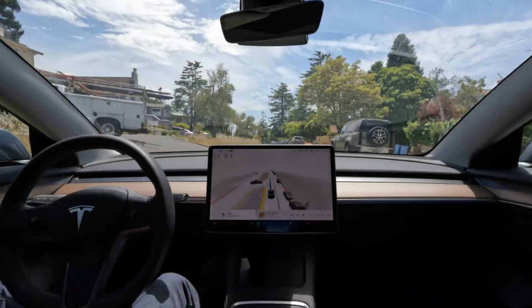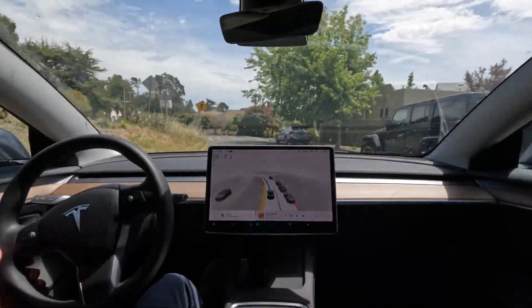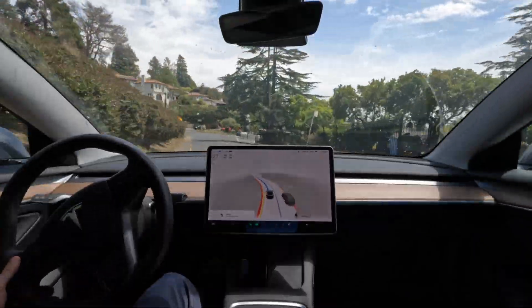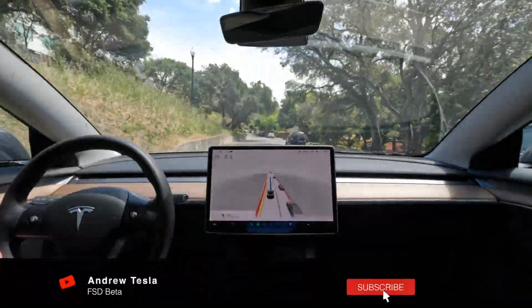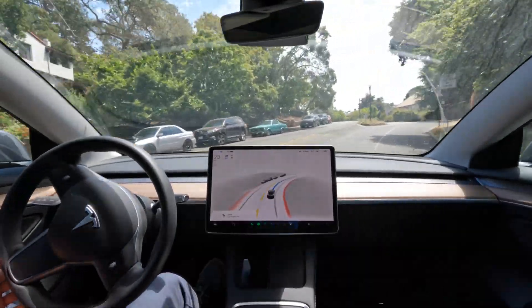Hey everyone, welcome back to another FSD beta version 10.12.2 video. Today I'm taking a drive through downtown Berkeley with a lot of cars, bikes, and pedestrians. We drive through some areas I've posted in previous videos, which is a good comparison to before, so let's see how the car does. If you enjoy the content, feel free to like and subscribe, and with that, let's get into the drive.